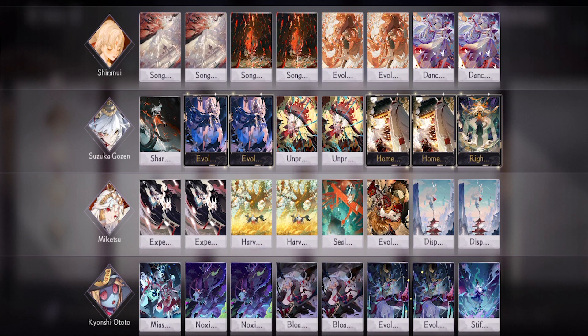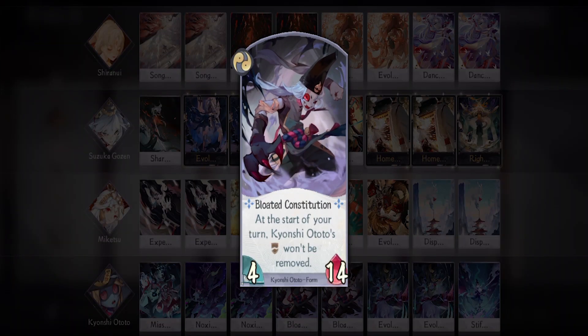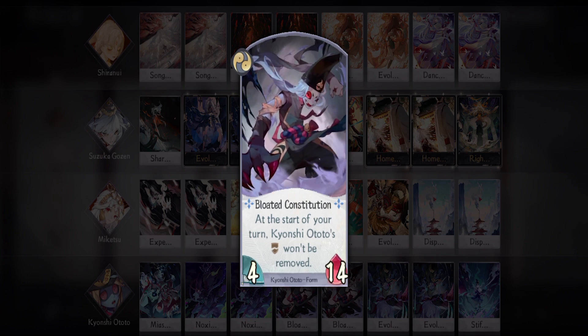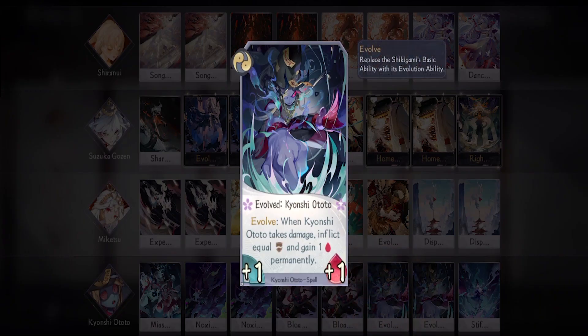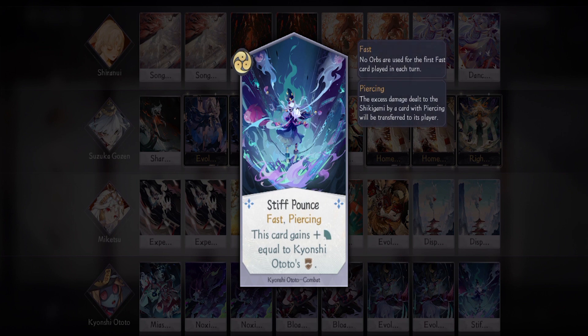Two Bloated Constitution to build up fragile, then spread them using Noxious Spray. Two Evolve just to make him last a bit longer on the field. Finally, one Stiff Pounce — if you feel like your Ototo is going to die with all that fragile on him and you can't wait another turn, you can use this for a kamikaze attack on your opponent. It's quite effective, and this card also has Fast which helps a lot.